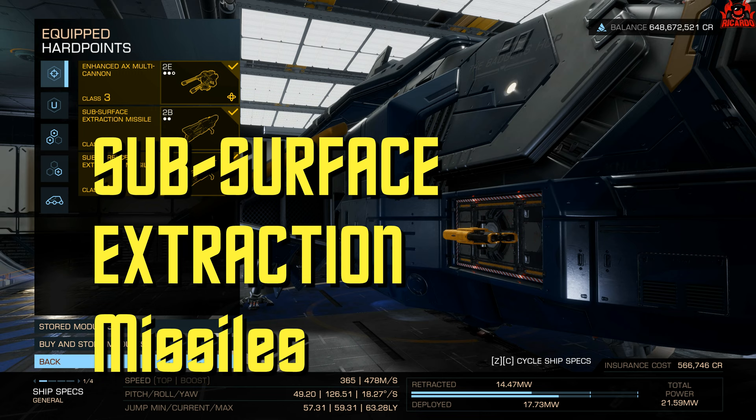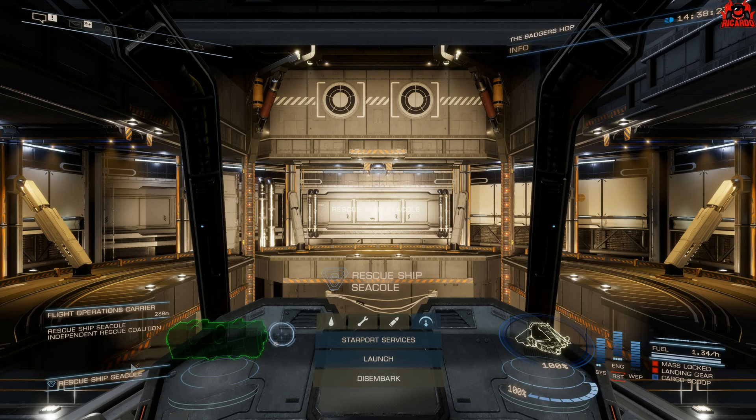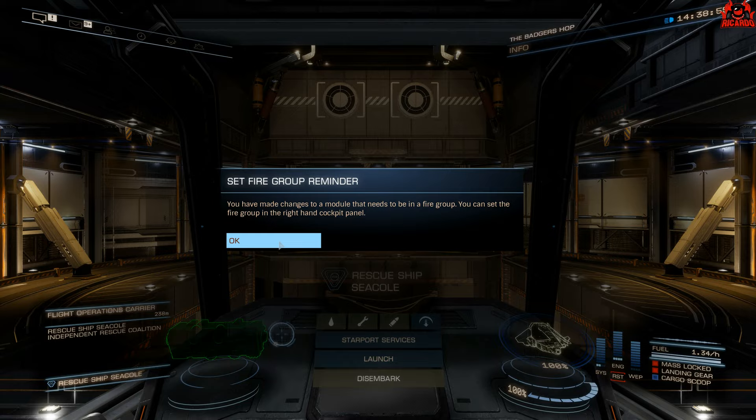These missiles are what's going to enable you to pierce the Titan hull and get the humans that are stored within. Don't forget to set your fire groups as well on your ship for this.